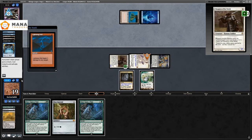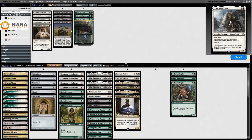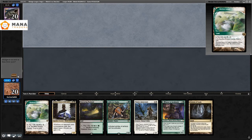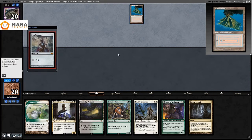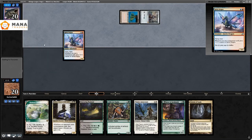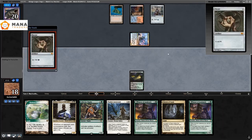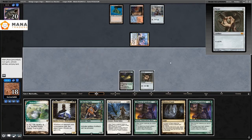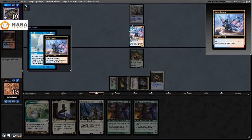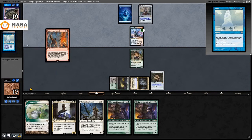They Lightning Bolt my Sanctum Prelate and then just concede anyway, which is fine — I can kill that, but I'm dead anyway. We sideboard. I have Collector Ouphe because I thought they had a bunch of Moxen in game one, so I put them on Paradoxical stuff. They play a Sprite Dragon — there are a lot of Standard cards in Vintage, it's unreal. Sprite Dragon is legit good, it's attacked twice already and triggers off Moxen.